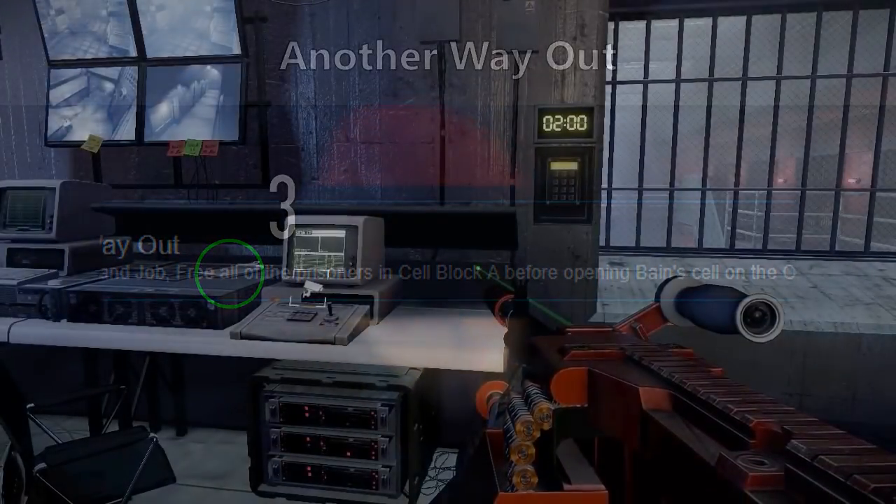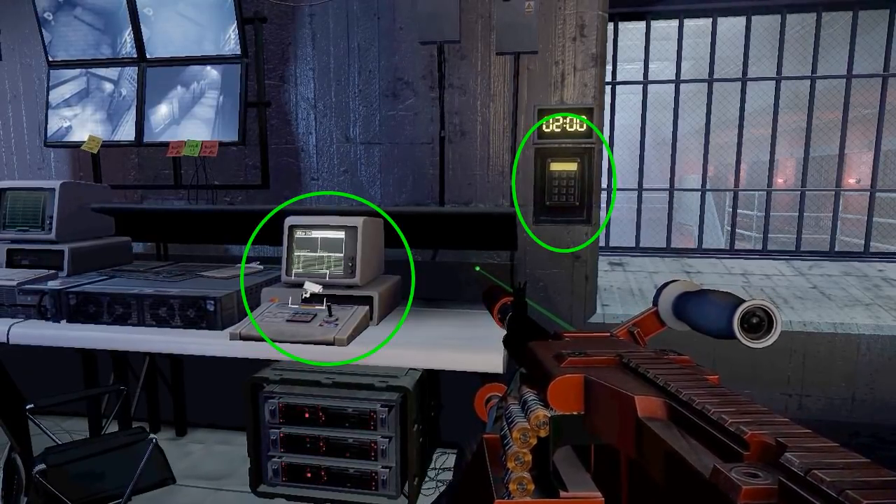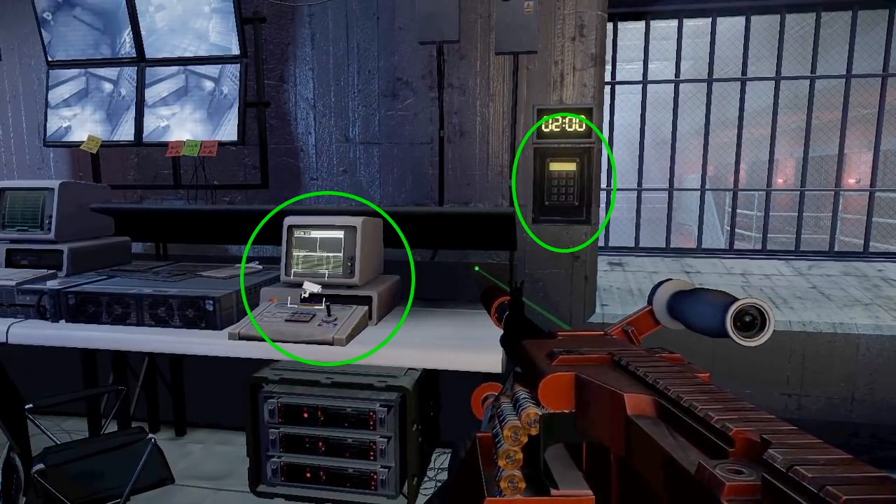To free any of them, we'll have to locate them first using the camera, then key their cell number into the keypad. So key in the cell numbers of the other 3 prisoners first, then key in Bane's.